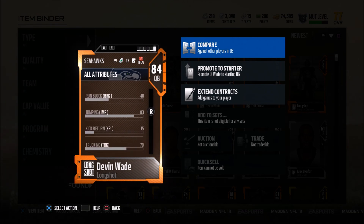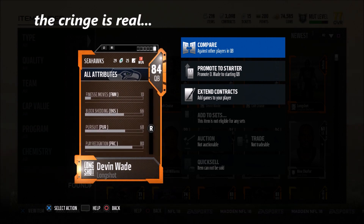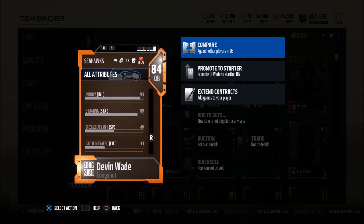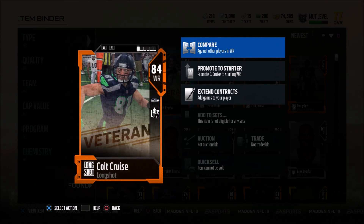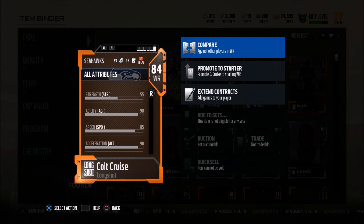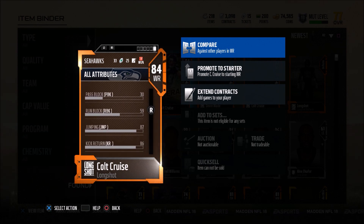Devin Wade also looks like a really, really good quarterback. Devin Wade looks like a beast, man — 76 speed, with mid 70s to low 70s in accuracy. I know that might turn some people off. People that use Marino probably won't like Devin Wade. If you really like Dan Marino, there's probably no point in using Devin Wade because he is basically a more mobile version of Dan Marino with worse accuracy.